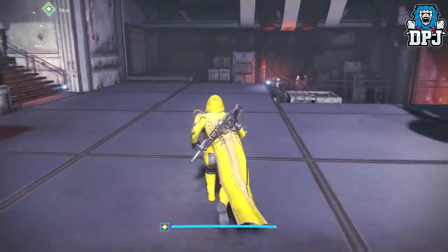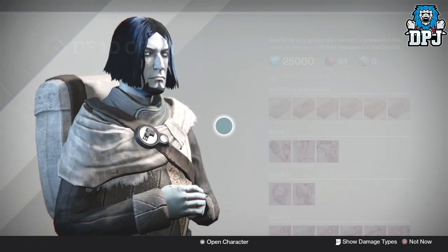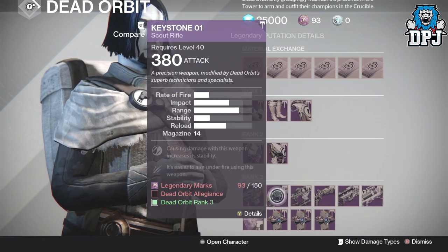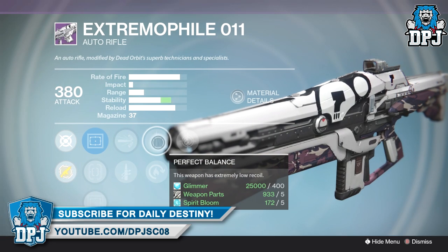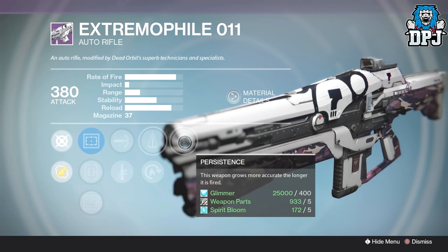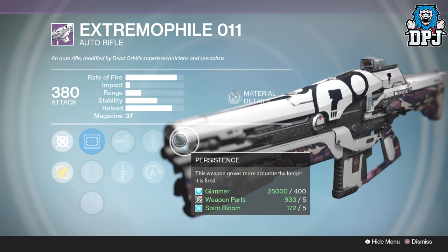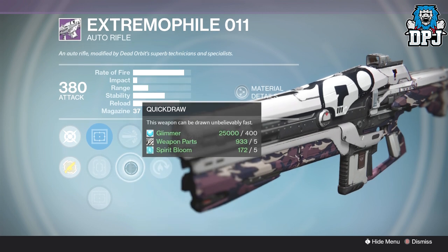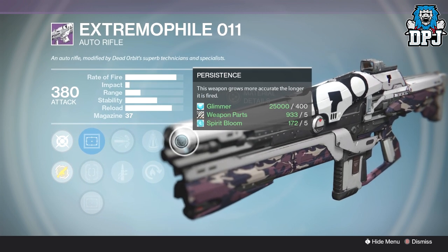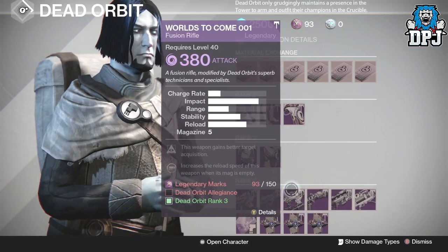This week at Dead Orbit, there's nothing worth your time spending marks on — nothing great at all. The Extremefire Zero-One-One has Persistence, Perfect Balance, and High Caliber Rounds, which is good, but I'm sure you've picked this up with a perfect roll in the past. If not, it's probably worth checking out — two stability perks with High Caliber Rounds or Quickdraw makes it a great weapon. I've used it quite often in PvP and it's decent. Nothing else here worth your time, so we're heading over to Future War Cult.